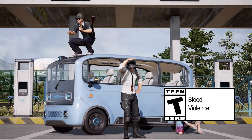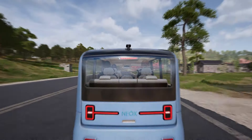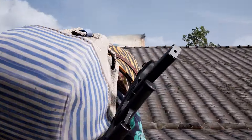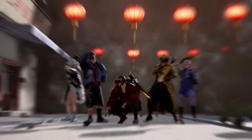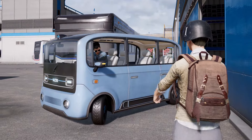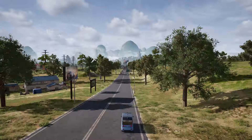Welcome to Update 28.1, where we're putting a spark in your step and a charge in your drive. Get ready for a series of updates, like new ways to vault, some changes to our shotguns and GS9, a long-anticipated annual Springfest, and finally, at PicoBus, our first-ever electric vehicle. Let's dive right in!